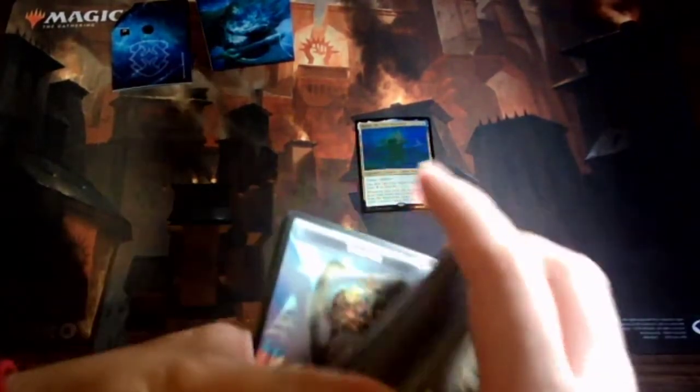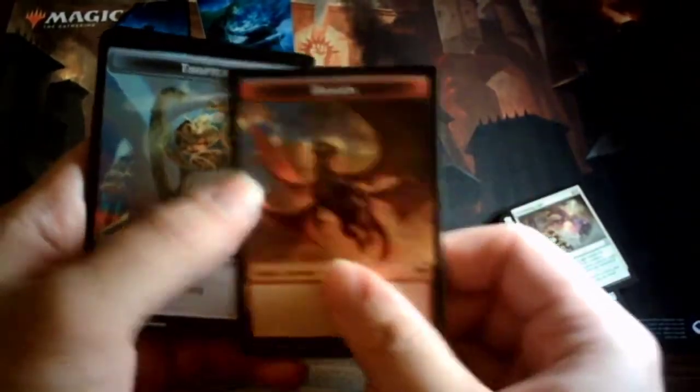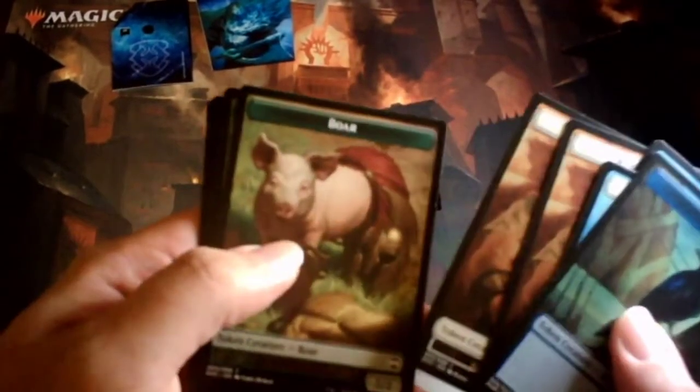Now let me put down the deck so I can show you the tokens. You get a dragon token — that's pretty cool. Spirits, a Pegasus, another Spirit, a Soldier, and a reference card showing how to play Magic. On the other side you get Birds, a Kitchen Finks soldier, a Boar, a Rockling, and one Dragon. Ten double-sided tokens total.